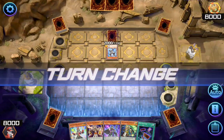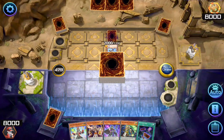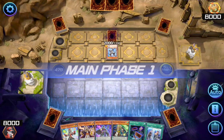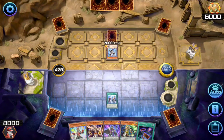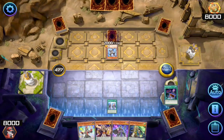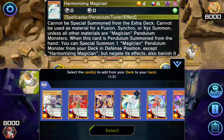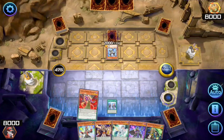Now it's our turn guys. It's time to draw. First I'll activate Pendulum Call. By discarding one card from my hand, I'll be able to draw two more cards from my deck. So I discard it into the void. I choose my Harmonizing Maesian and my Purple Paws Maesian.